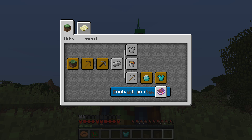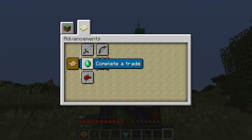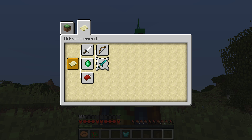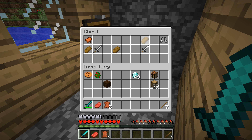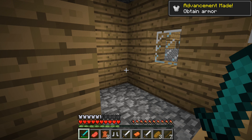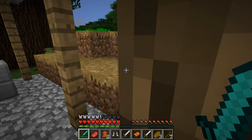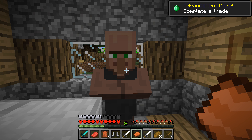The new advancement system has been advanced as well. New advancements have been added including a new adventure tab. This tab contains more achievement-like advancements, like some of the ones that existed before but are no longer in the crafting tech tree of advancements that was added last week. Moreover, getting an advancement will now display a pop-up box in the top right corner like achievements used to, and you can get up to five of them at once — if there are more than five, they will queue up and show later when one of the previous ones has disappeared.